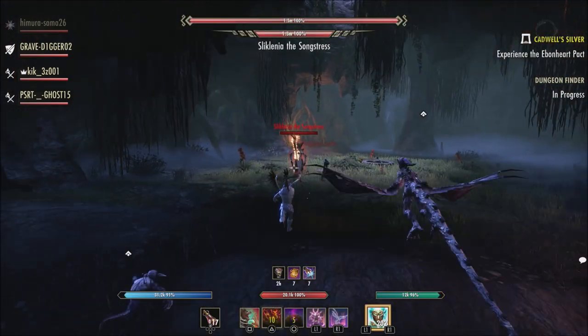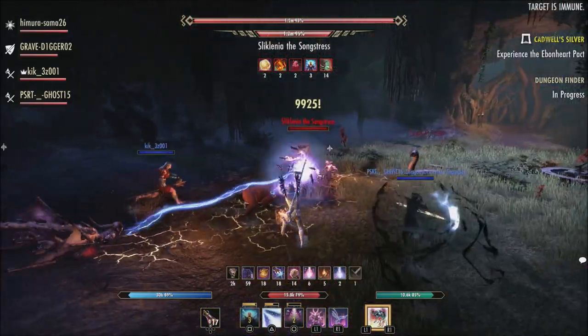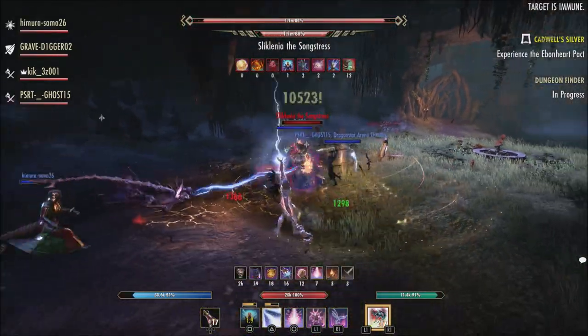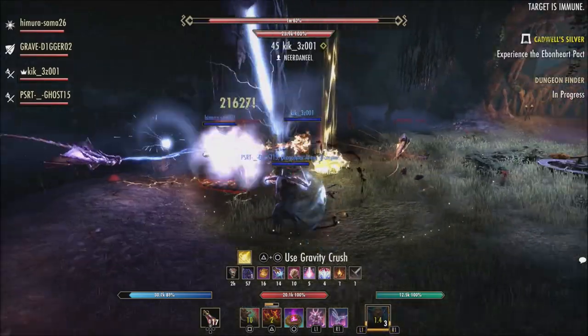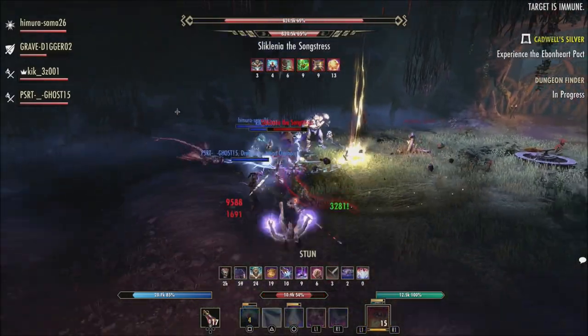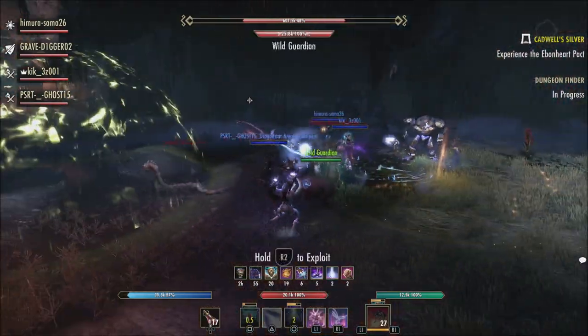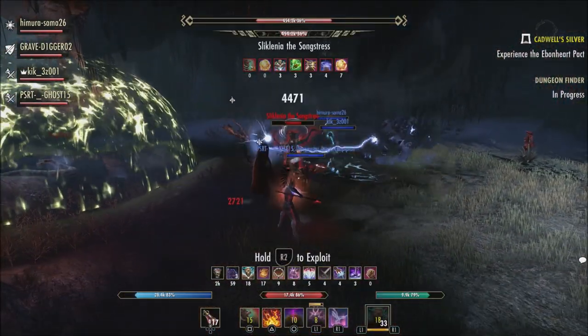Enemies you pass through become charmed for four seconds, removing their ability to attack or cast abilities as they move towards you. Charming an enemy this way restores 678 stamina and magic to you and also heals you for 678 health. Charming an enemy will remove you from stealth.